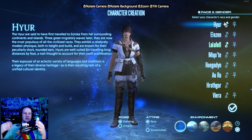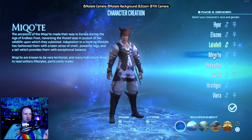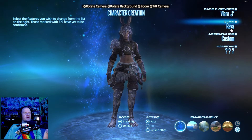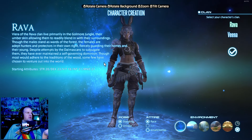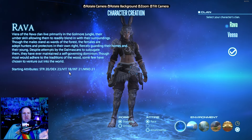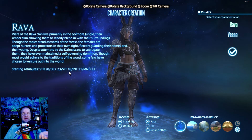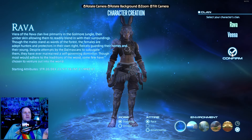Let's begin with character customization. We've got a grand total of eight distinct races — human, elf, Lalafell, cat boy, big dude, dragon, cat, and bunny. When it comes to clan selection, the stat bonuses are very minor and don't really matter overall. Feel free to look at that if you want that one percent edge, but honestly it won't make a significant difference which race or clan you pick.